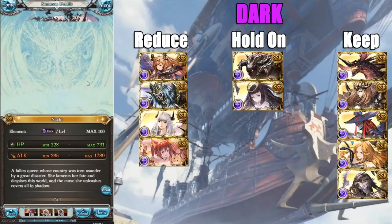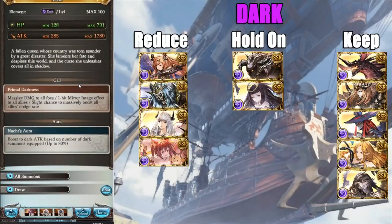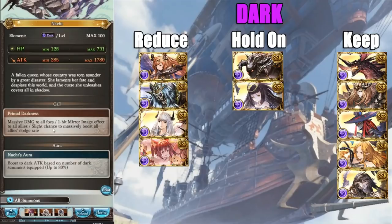Now we have Nacht — another summon that was power-crept by Tiamat for mirror image. If you have Tiamat, just run Tiamat — it's a free-to-play summon. Nacht does give a massive boost to all allies' dodge rate if it procs, but it's not worth keeping. You can get rid of it — it has nice art though, that's about it.